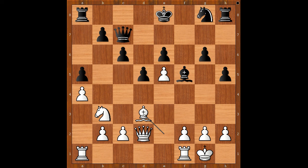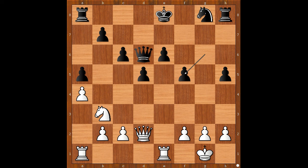If queen takes on e5, then rook from f to e1. After queen to d6, bishop takes bishop, pawn takes bishop, knight to d4 — and white is winning. Back to our game. So we have knight to h6.